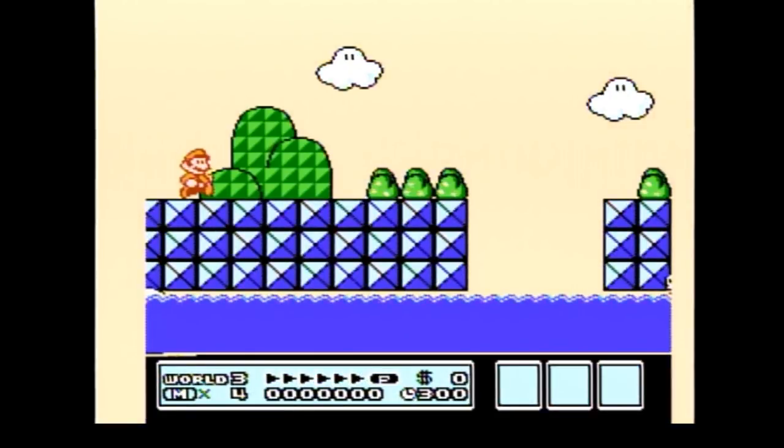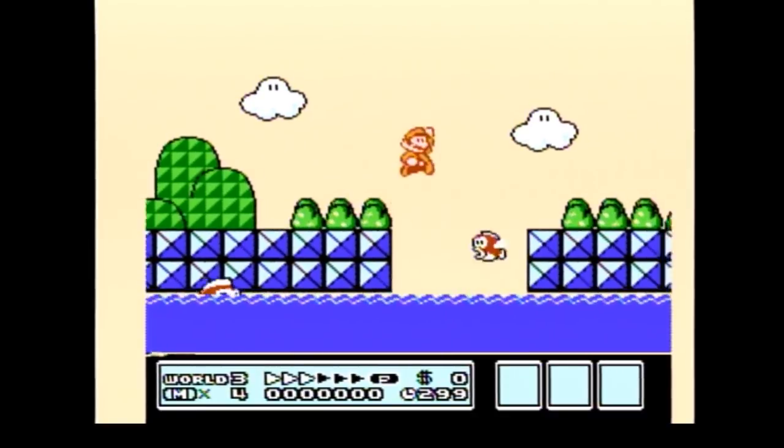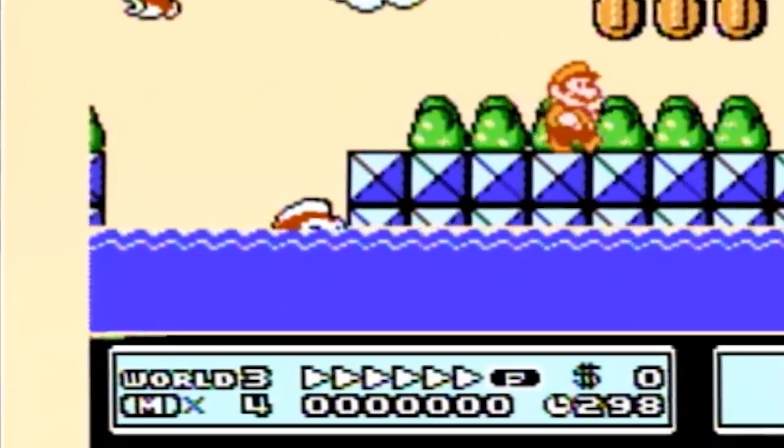Like always, hold forward and B, and you'll want to run until you reach the line in the bush. That line will be the perfect spot to tell you when to small jump. This small jump should set you up to build P-Speed right away when you land over the gap.